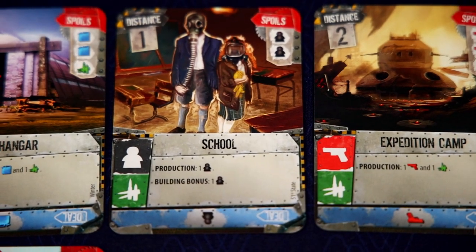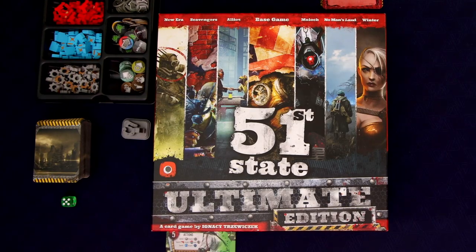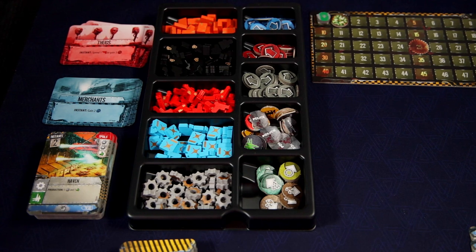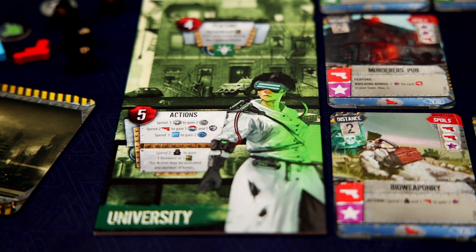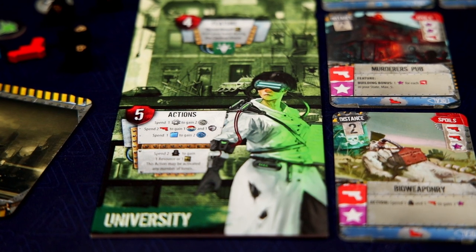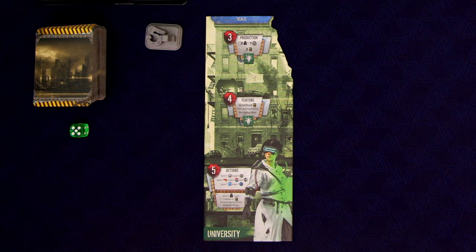Hello everybody, welcome to Totally Tabled. My name is Shaggy, and today I'm doing a full solo playthrough of 51st State Ultimate Edition. We're going to be playing against the new Borgo Automa that's in the Ultimate Edition box. I randomly selected the University to be our faction for this play, and I shuffled in the Winter Expansion with the base cards. The game recommends for your first game to just play with the base cards, but my recommendation is to throw in either the Winter or the new Era deck.